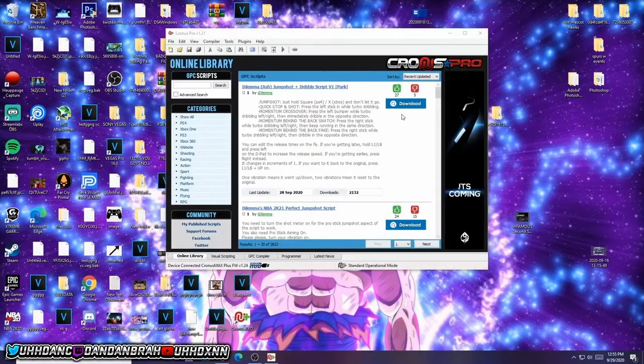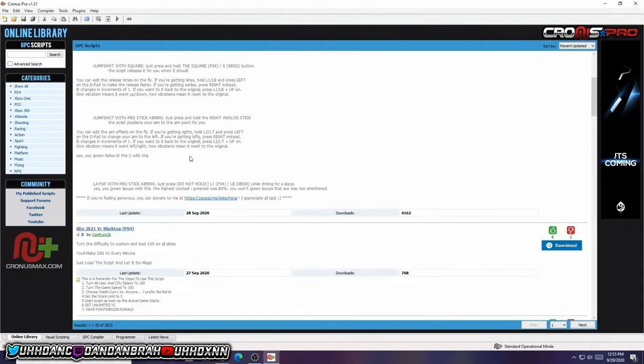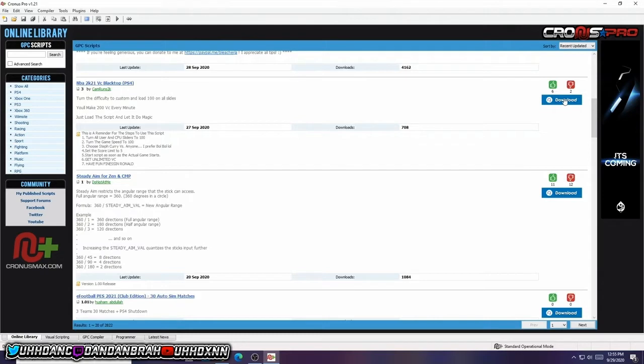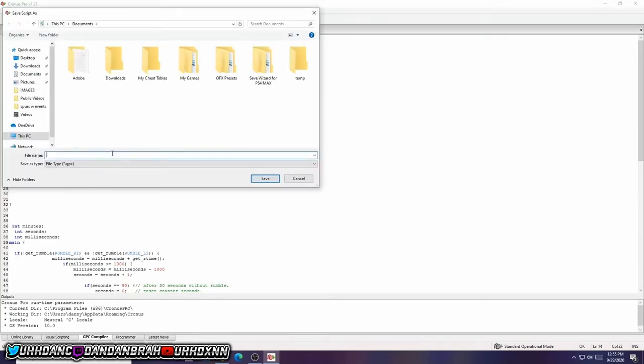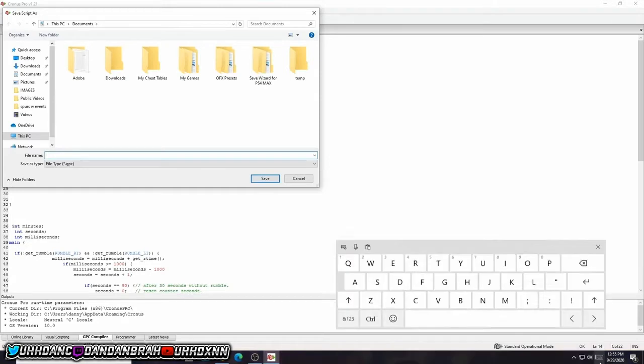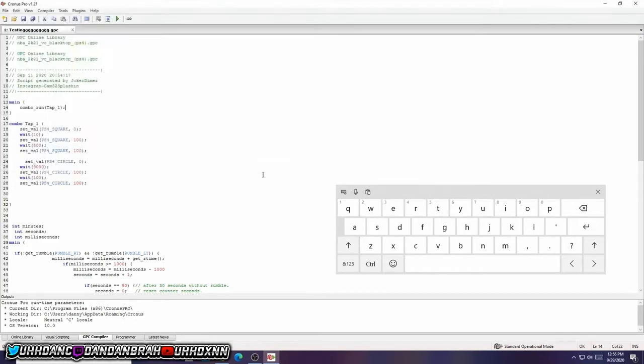So once you guys have whatever one you have — I have the Cronus Max — I'll show you guys how to set it up. Just click on any of the free ones you see on the website, click download. Once you click download, go into the file, it should give you those little letters and text. Go into File and then click Save. Once you click Save, rename it to whatever you want — just put 'test' because we're just testing this out to see it works.